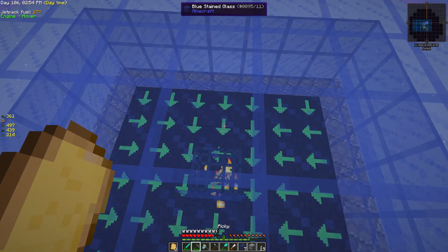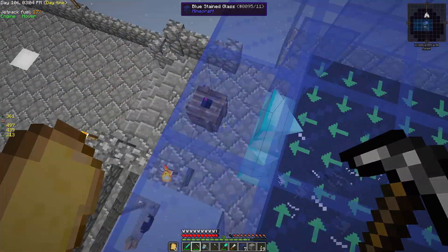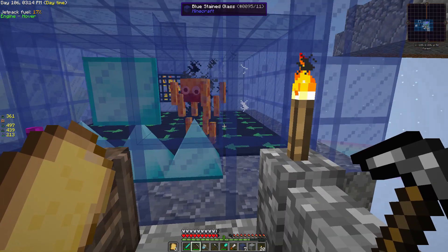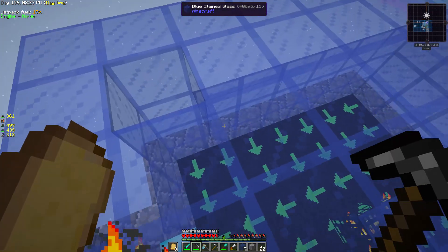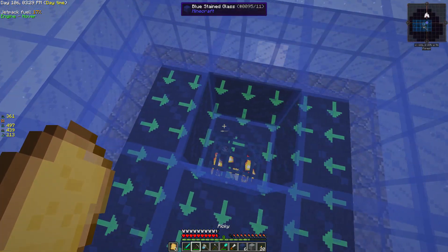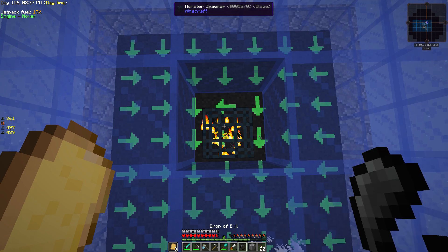I've never used one of these on the spawner and I think it could be cool to do so. Compressed blaze - let's just check this out and see what we're getting. We are getting blaze rods! Let's take those out - we're getting blaze rods, we should be getting other stuff as well. Yeah, we're getting essence but blaze rods is the main thing we need. Let's use the Drop of Evil on this - we can always get more.